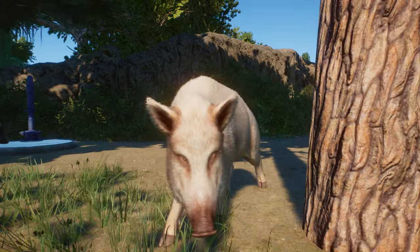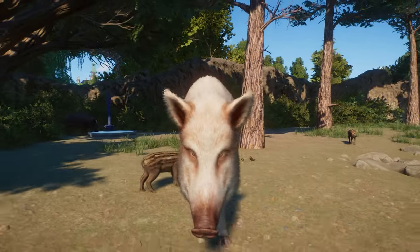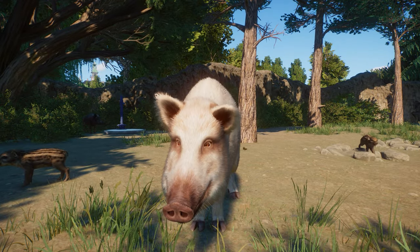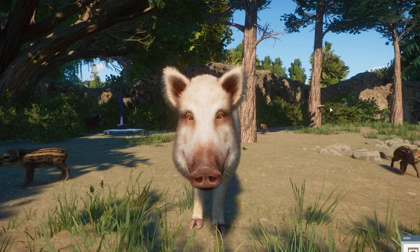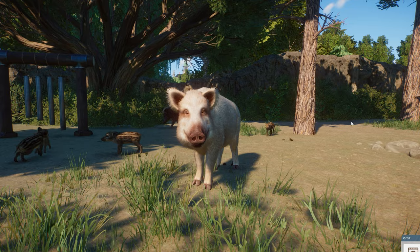Here's a closer look at the leucistic Wild Boar. It is of course white, has a pink snout and red eyes. It is really, really nice-looking.